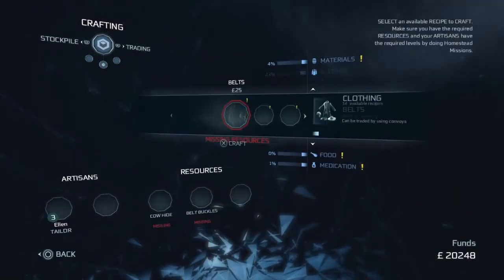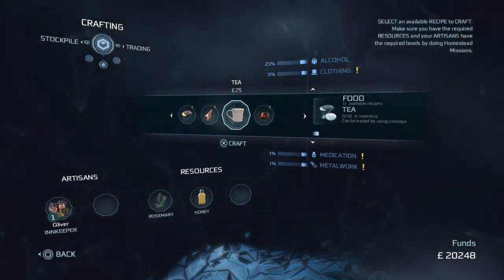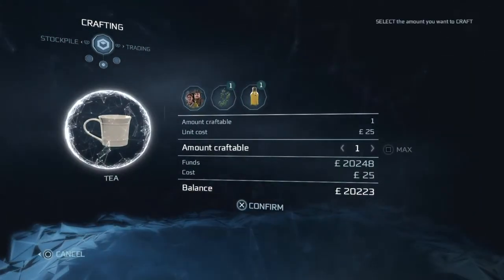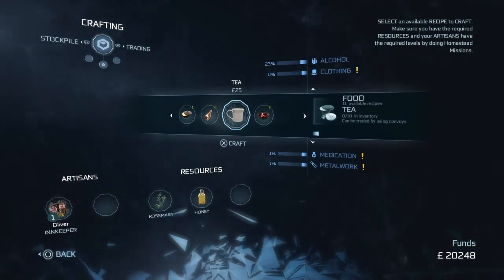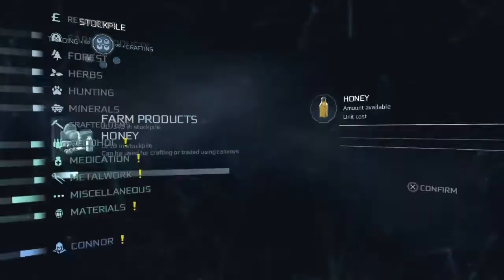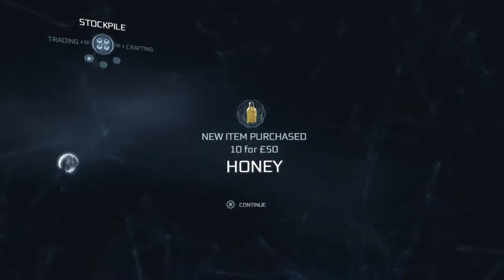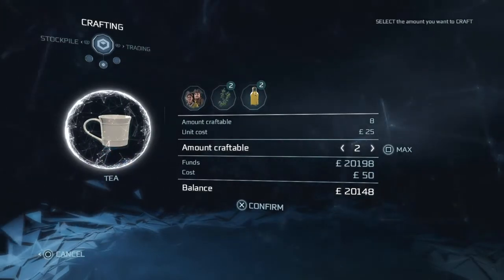Next one we need is tea, believe it or not. And that's in food substances, but it's there. We've got rosemary and honey, but we've only got one. So we need to buy more honey. So go back here — farm products again. There's honey, we'll buy it all. And then we go down, and now we can craft two teas.